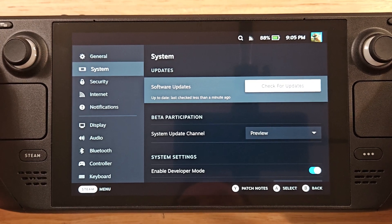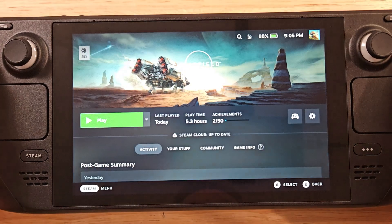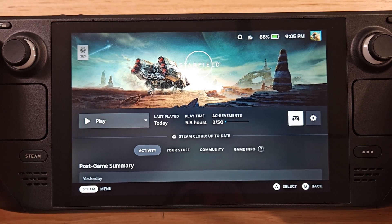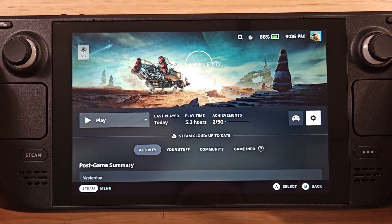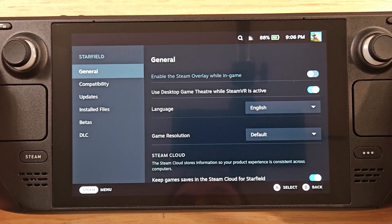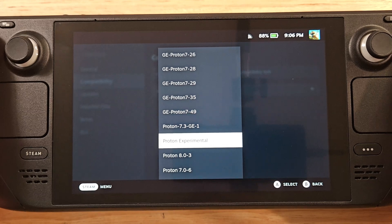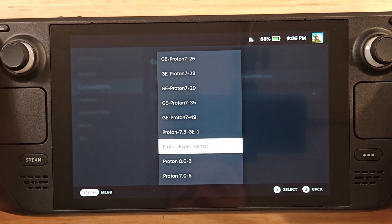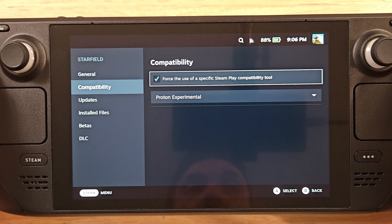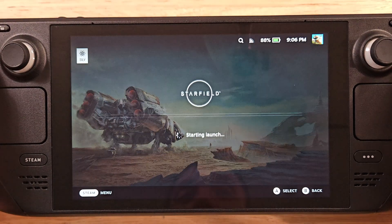It'll find the 3.5 update and allow you to patch it. The reason we want 3.5 is because it's the absolute best way to run Starfield right now in terms of frame rate. Before running Starfield, go to Properties > Compatibility and change it to Proton Experimental. If you don't have Proton Experimental you may need to download it, and make sure to check that box.